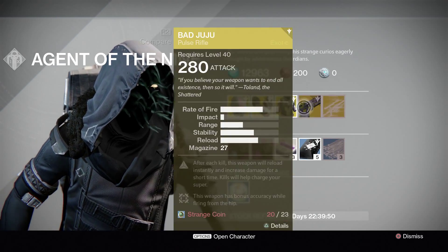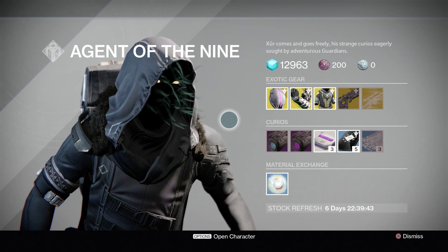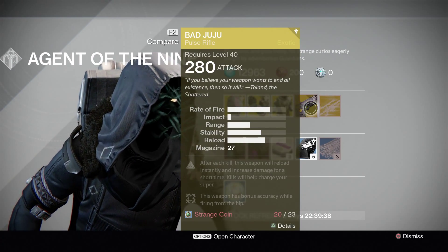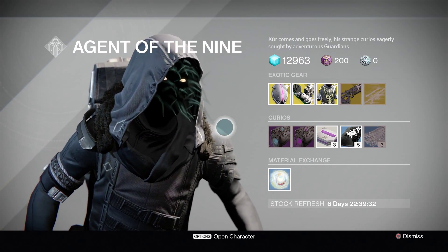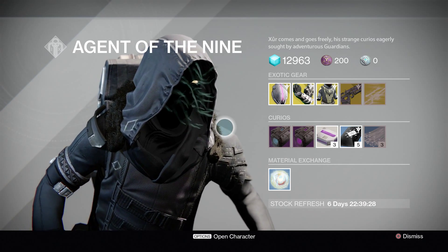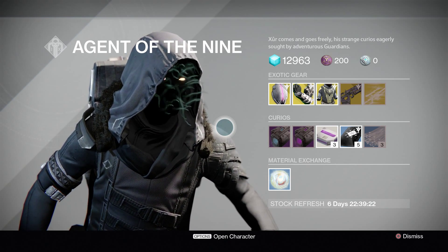Those are what he has to offer this week. I wish he'd offered something from year one brought forward, maybe a better attack or whatever, but there are one or two decent things. The Bad Juju was a plus for me — I really wanted to get that and not have to spend legendary marks on it. So that is what he has to offer this week. That is a short video on the location and what he has to offer. I hope you enjoyed it. I'm Woody HD — please like, subscribe, and I'll see you guys in the next video.